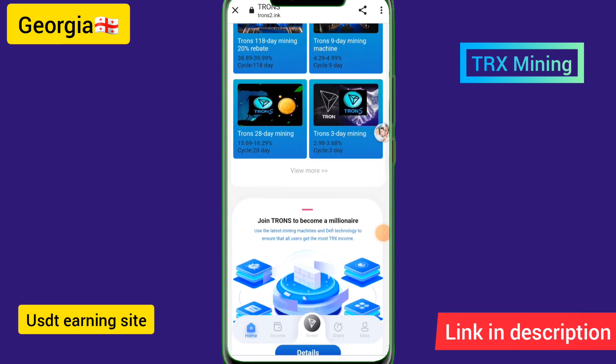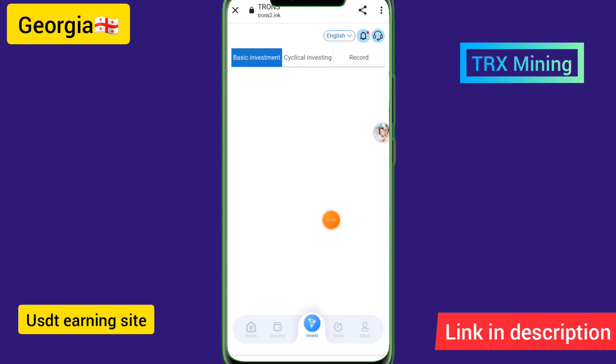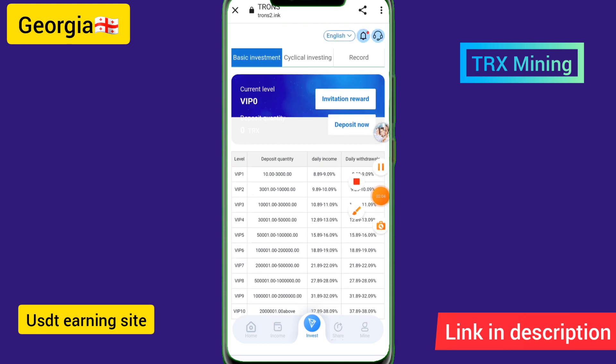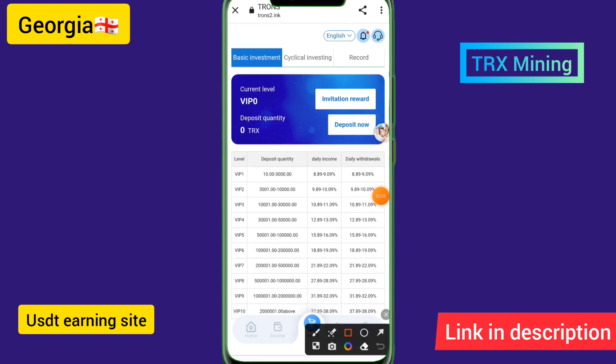I will show you how to earn income on a basic investment. If you want to deposit and recharge, you can earn up to eight to nine percent income per day. For example, if you deposit 100 TRX, you can earn around nine percent per day.